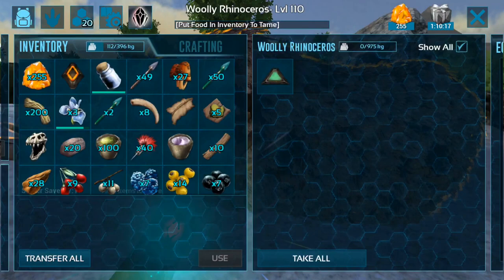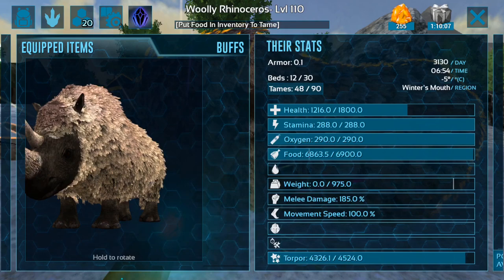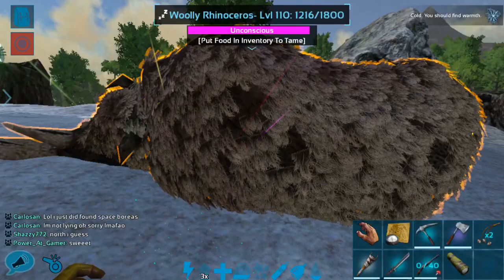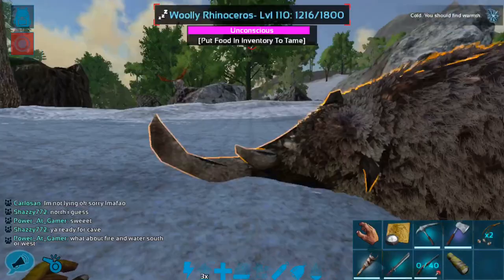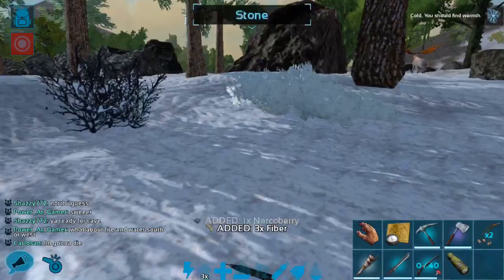So this Wooly Rhino is actually kind of a cute brownish color. It's got a cute face. The weight on these is always really impressive to me. The stamina is terrible. The melee is actually okay — it's average. And the health is actually kind of low. The stats don't appear great, but they're just such a powerful creature at their base that they're kind of worth taming anyway, at least for PvP. This is more for fun on PvE, honestly, but I do love rhinos.